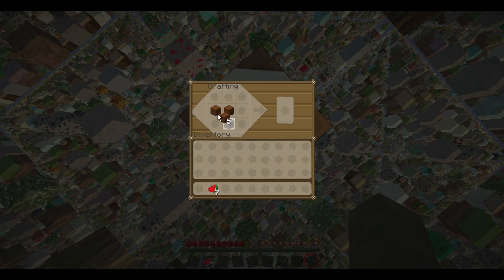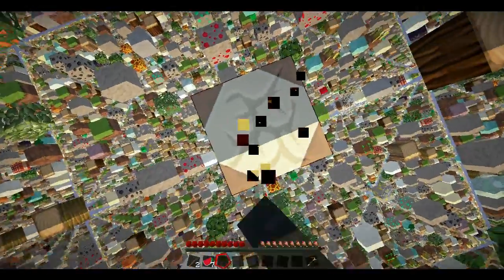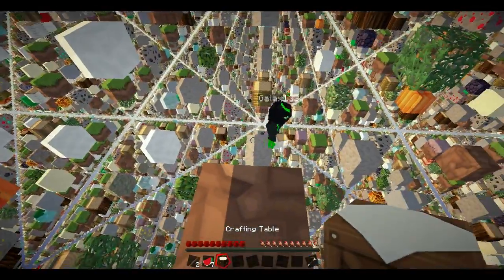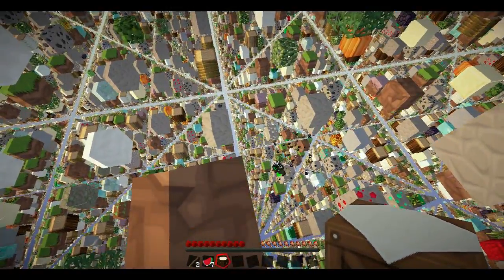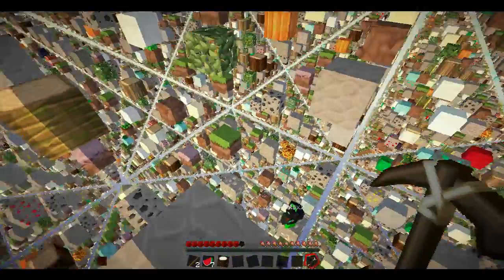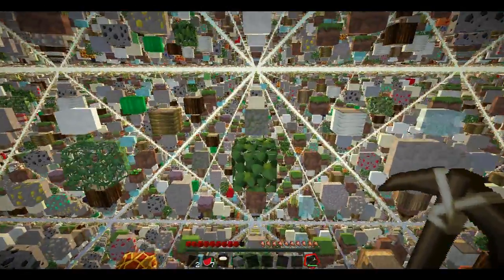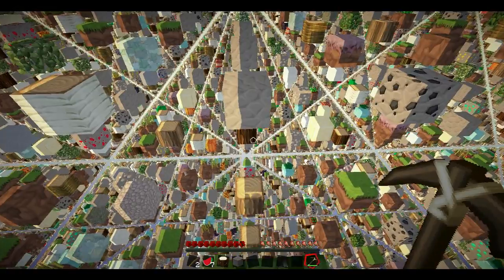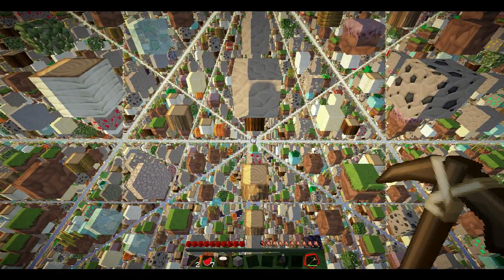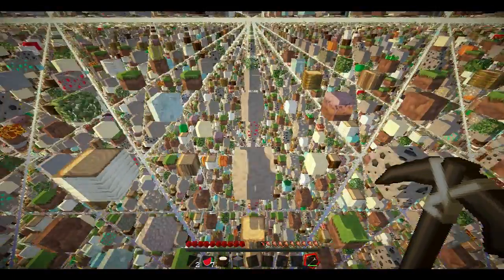I'm going to make a pickaxe now. Do you want a pick? Yes please. I'll give you a stone one when I can. You've got to be really good with jumping — I spent ages trying to perfect my jumping. What happens if I just fall off the end of the dark? It's really weird. You can see if you look down like one set of blocks there's a really cool kind of pattern made out of triangles and it looks awesome.